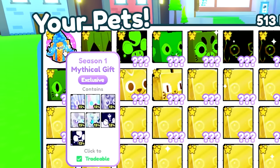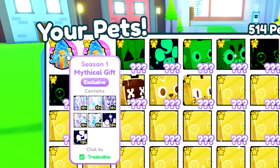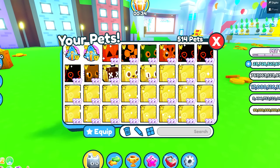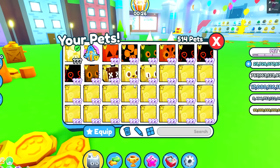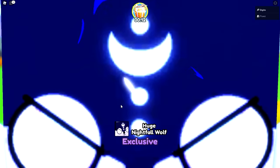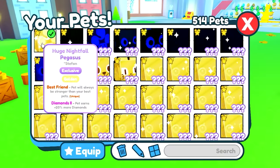Time to redeem these other codes - now we have two mythical gifts to open up. You can only get huge pets from mythical gifts, which is awesome. I'm a little scared, but let's open it - we got a golden one! We got the huge nightfall pegasus and it's the golden one! From the next one - huge nightfall wolf. I'll take that! We actually got one of the best pets from in there, which is pretty cool.